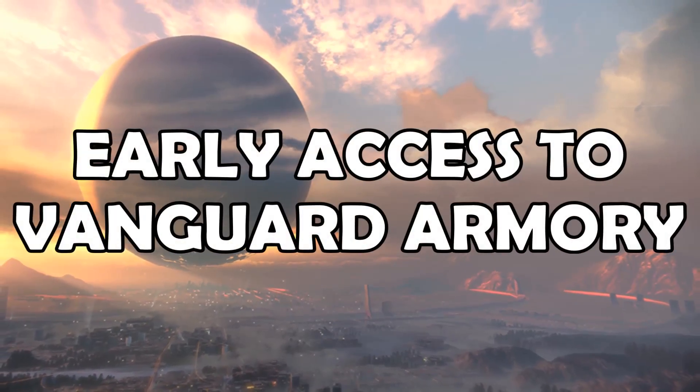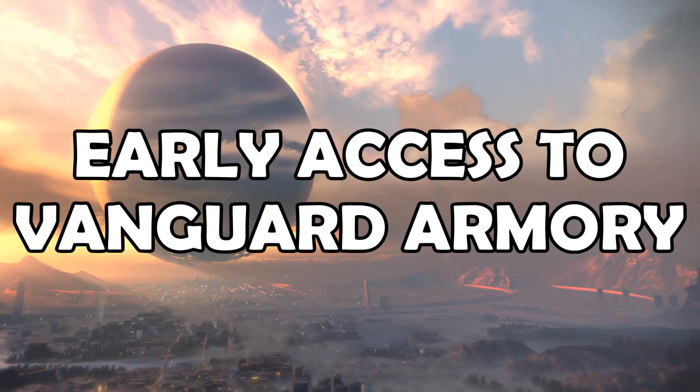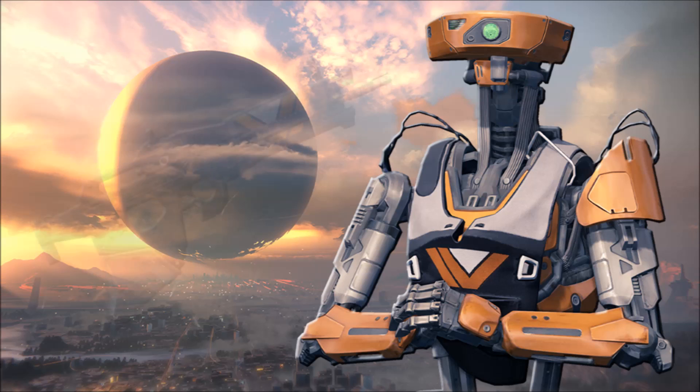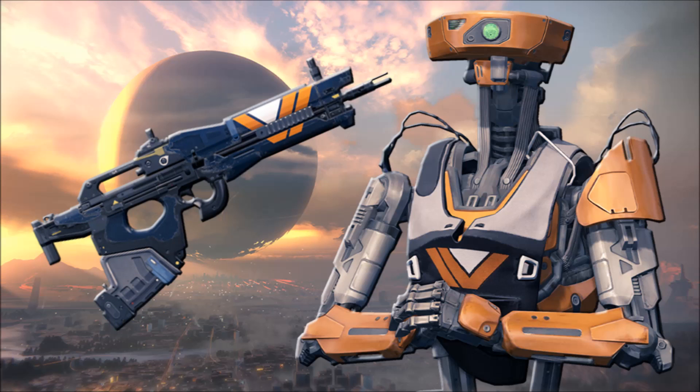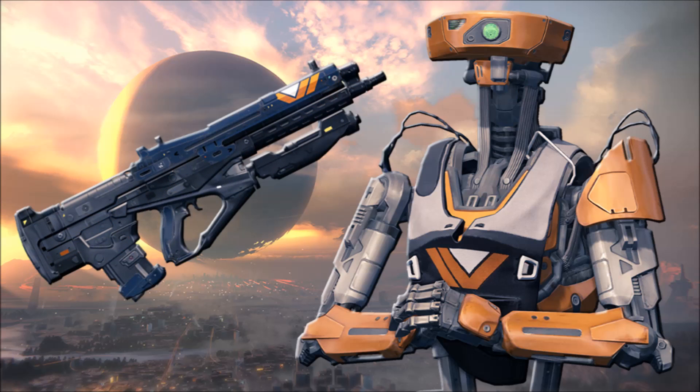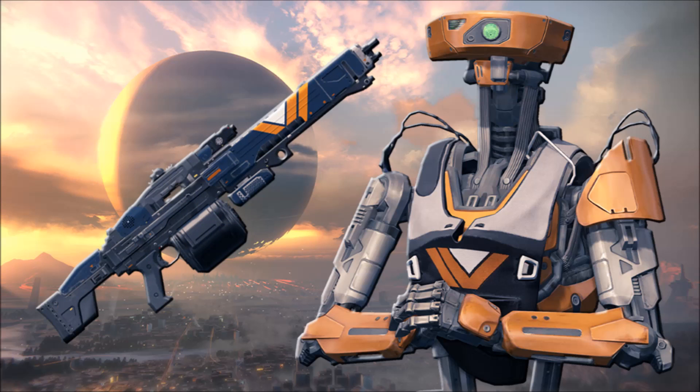And finally, you also get early access to the Vanguard Armoury. High above the city, in the Hall of Guardians, the Vanguard keep watch over Guardians in the Wild, arming the best warriors with the upgraded weapons they need to destroy our most dangerous enemies. With the Digital Guardian Edition, you get early access to Vanguard weapons and gear. It's worth noting that access to the Vanguard Armoury can also be attained through gameplay.